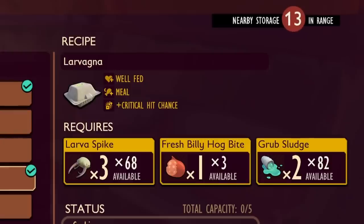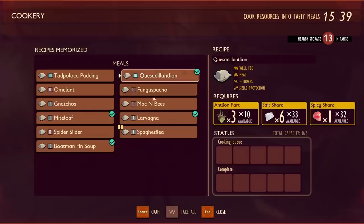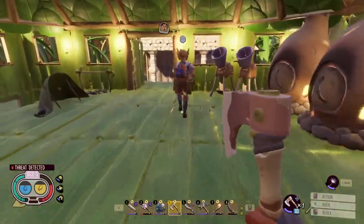Never going in the water again. What's your fancy — critical hit chance or attack stamina? Tacos. You get crit chance, and I'll get crit chance too because I like it. Is that tacos? And another one because I can make it. Hello? Hi. Someone fighting?